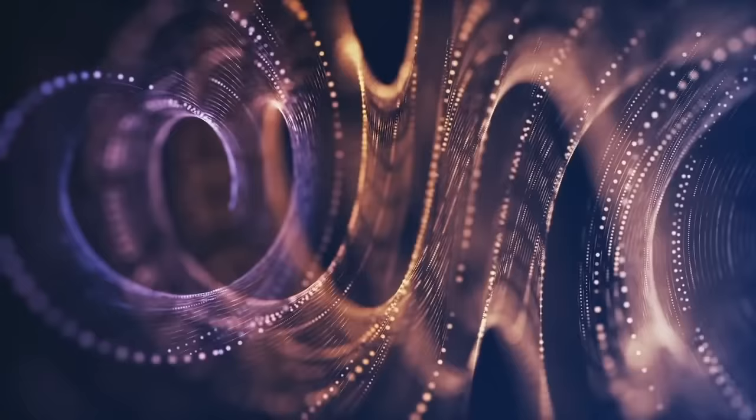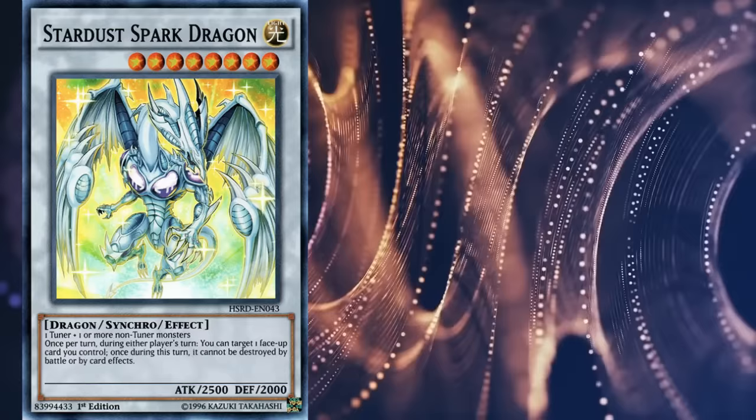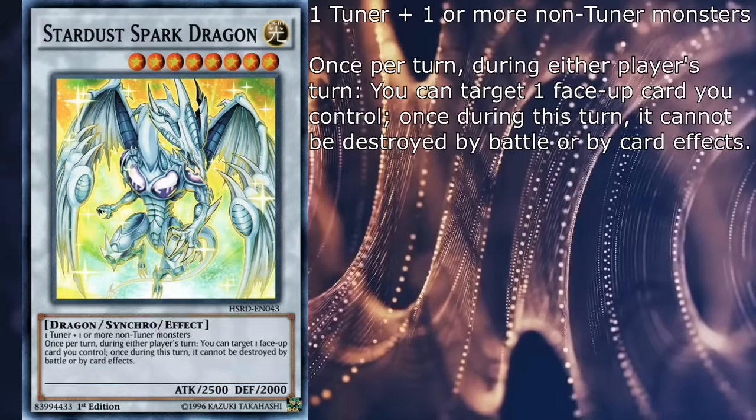Next up is the manga lineup of Stardust cards, acting as alternatives to the anime, starting with Stardust Spark Dragon. It has the same stats and summoning conditions as the original, besides being a light monster, and once per turn during either player's turn you can target one face-up card you control — once during this turn it cannot be destroyed by card effects. I honestly love this thing, mainly on the basis of how effectively the idea of an alternative Stardust Dragon was executed here.